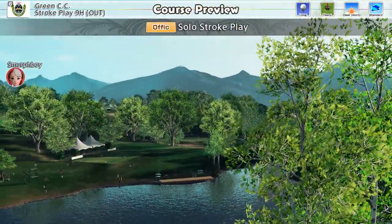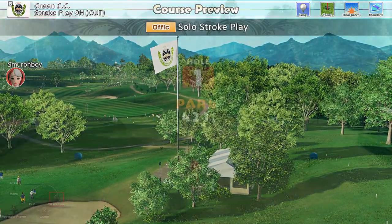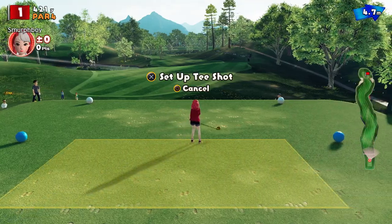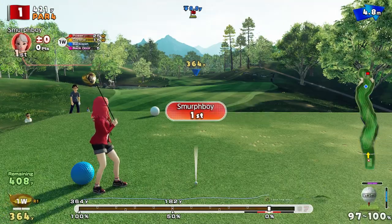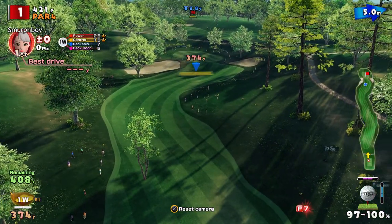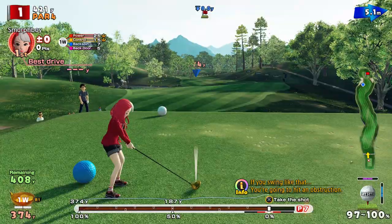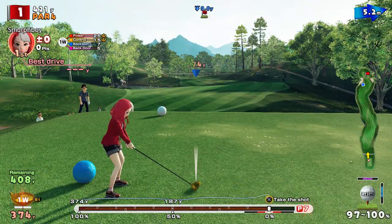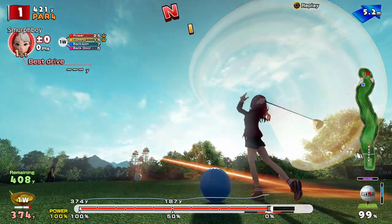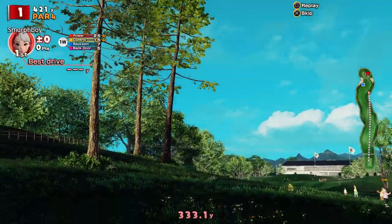Welcome back everybody. It's Everybody's Golf on PlayStation 4. I'm going to play Green Country Club at the Outward 9 - Long Tees, Tiny Cups - because I've not actually played this setup. So we're going to use the big clubs, because why not? I've been playing with the standard clubs the last couple of days because I've been practicing and playing the qualifier of the EG Cup. Nice to get the big clubs out. Let's see if we can remember how to use them and see if we can find some fairways and greens.